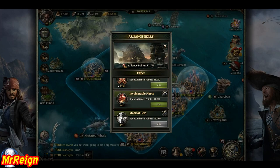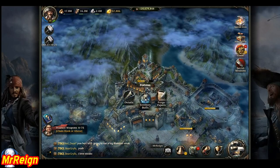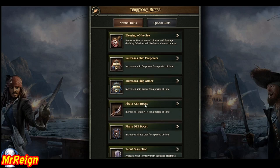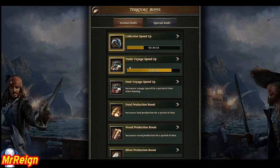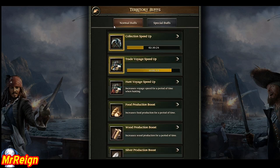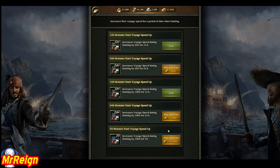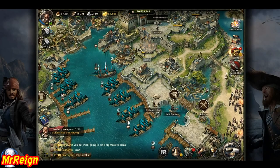Another way to buff your merchant speed is through your territory. These are all the buffs you can put on your territory, and if you scroll all the way down you'll get to the trade void speed section. There you'll find a host of items to increase the voyage speed of your trading goods. It's similar to the alliance activation skill, but with this one you'll be using a scroll or purchasing it with gold.